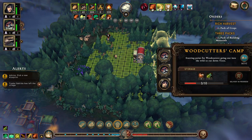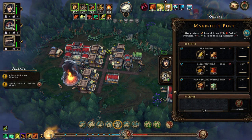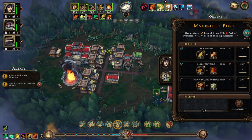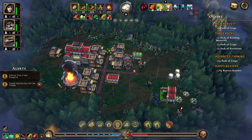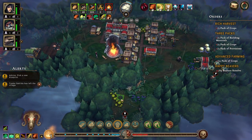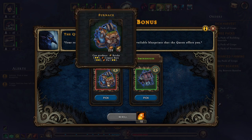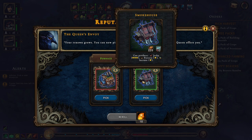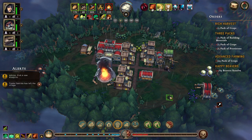We could let's take one person going in here at least on packs of crops and provisions, not building materials right now I don't think. Then we have this - we need to decide on bricks, copper bars, pie, jerky, pottery, incense. Let's do bricks, copper bars, and pie.